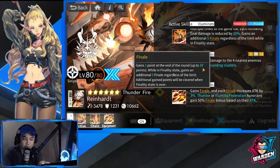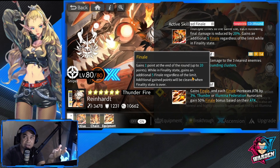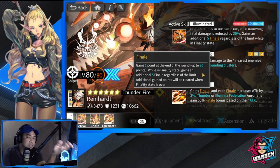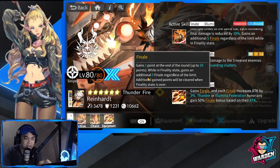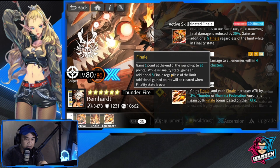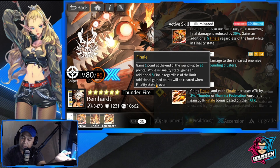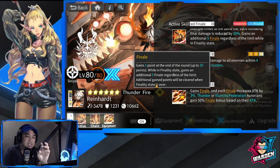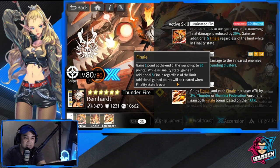The maximum Finale points is 20. The most I've seen gained was 10 or 11, but it's possible to reach 20. You gain an additional five regardless of the limit while in Finality State. Additional gained points are cleared when Finality State is over. Finality State lasts only two rounds, so maximize your buffs while you have Finale points available during those two rounds.